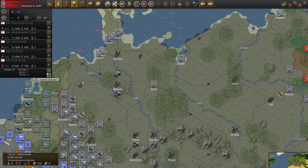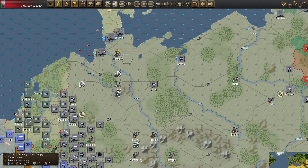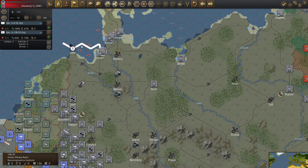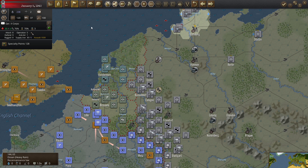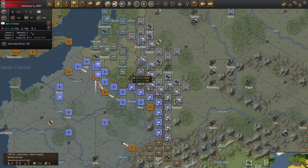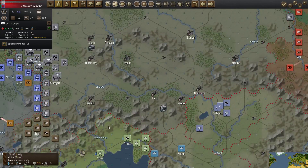I'm going to unselect all of these and select these three, and we're going to move them up to here. The two that are still without supply — one is still damaged — will sit there. We can see double rain now — that means basically zero air operations. You can still move or rebase, but you're not going to do any kind of attacks in those conditions.